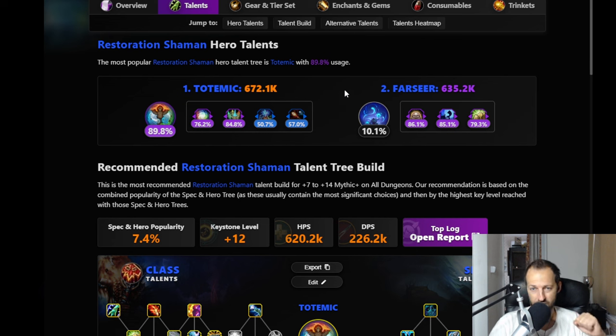Last but not least, Restoration Shaman - everybody's playing Totemic in keys, about 90% of players. I've actually played a lot of keys as Farseer and I can tell you it's on par in terms of throughput and HPS. However, playing Totemic is much easier because there are far fewer buttons to press and fewer cooldowns to worry about. A lot of people, myself included, opted for Totemic because the gameplay is much more fluid. To match Totemic's output as Farseer, you have to be pressing a lot more buttons and managing a lot more.